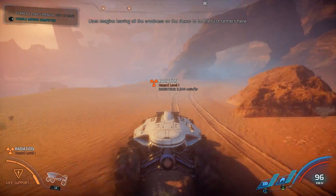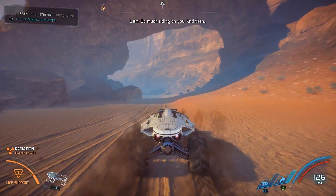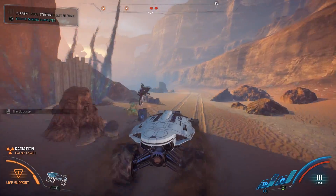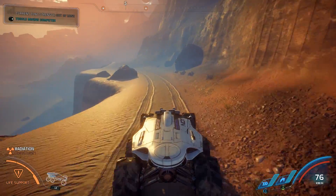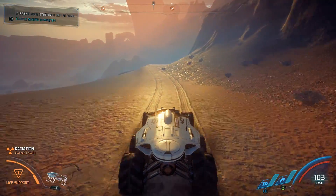Imagine leaving all the craziness on the Nexus to be the first settlers here — so much riding on you. This time will be different, right? This is our element. It might be dangerous but we should check it out. I'm coming up to a certain embargo point — I can't cross it.